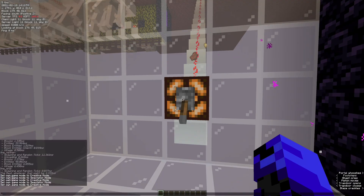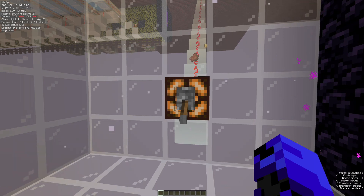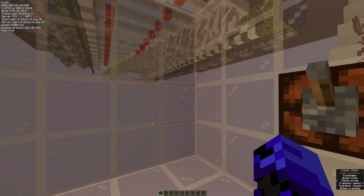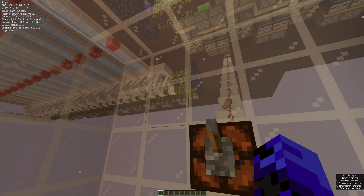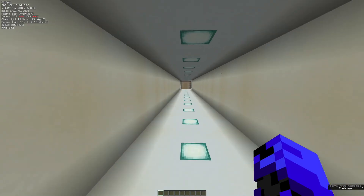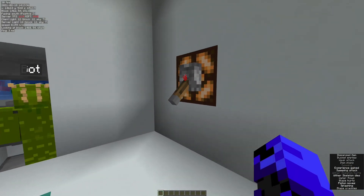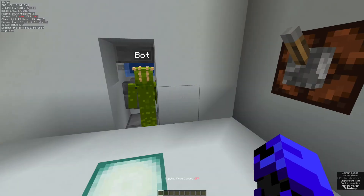Sometimes you will get pretty extreme lag spikes like this, but normally it stays around 50 MSPT for me, maybe a bit lower. To turn it off, first you have to turn off the ghast sweepers. Then wait until everything in here stops moving. And then just go through the portal and you can turn off your item collection system here — wait until you've got all the mobs all the way through, then turn it off.